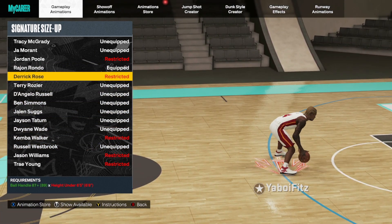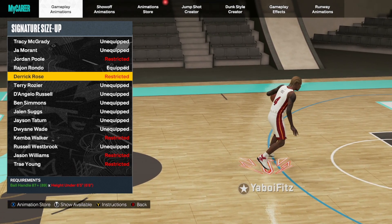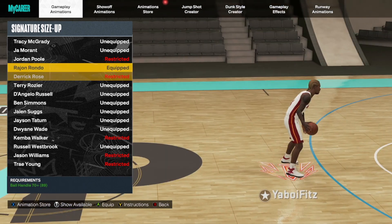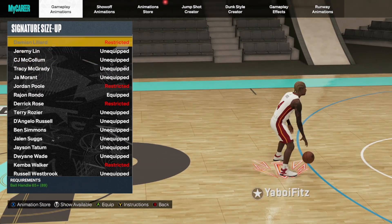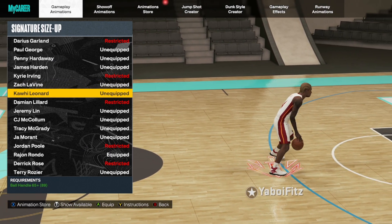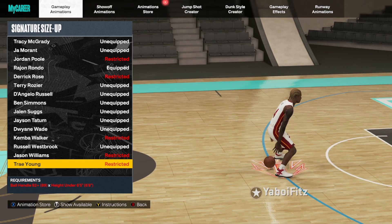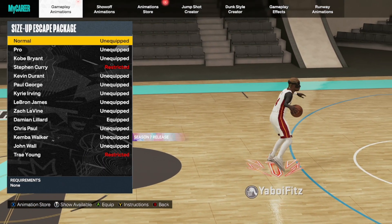Out of all the under-75 size ups, I'd recommend Trae Young, Steve Francis, and Derrick Rose the most for under 6'5" — that's what I used all last year. Steve Francis is probably the most popular. If you don't want to use Rajon Rondo, Tracy McGrady is really good; you can also go with De'Aaron Fox or Dwyane Wade. They also dropped some new ones this season that are solid as well.